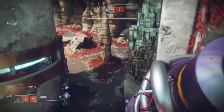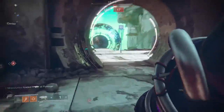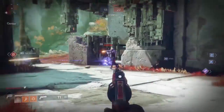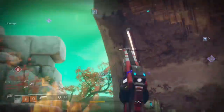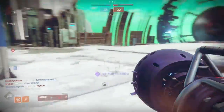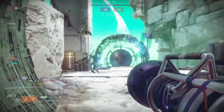Number nine, Wardcliff Coil. This is an exotic rocket launcher in the power slot that will remain in the heavy slot after Forsaken. You can get this from an exotic Engram or from Xur. The catalyst is not necessarily required — it gives you Pinpoint Guidance Module so that extra tracking is really nice, but it's not required. Personally, it's my favorite rocket launcher in the game. You have to keep your engagement somewhat close though due to the spread of its rockets. It does great damage for adds and majors and even pretty good DPS against bosses.